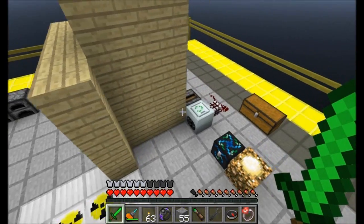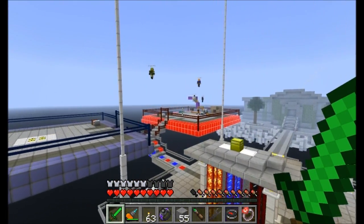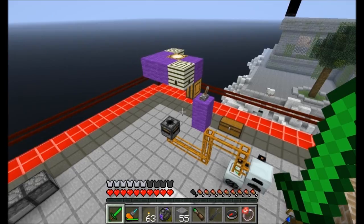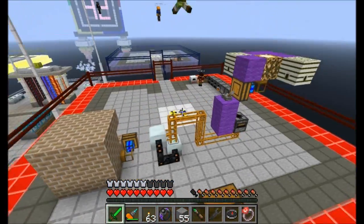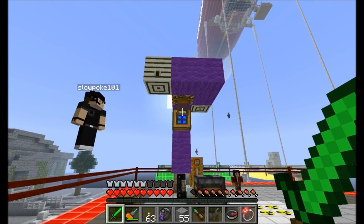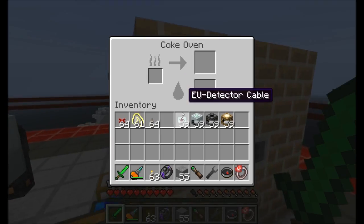Flora had to throw some beehives in there — she could not go through the map without doing it at least once. There's at least two that I can see. She's going for those aesthetic spots — there's something creative going on. Is the beehive purely aesthetic? I can see what the beehive is for now. She has a coke oven going as well.